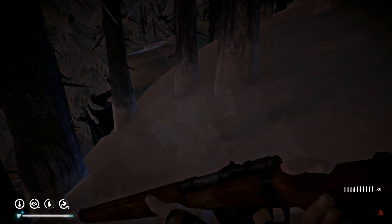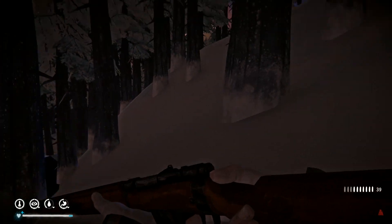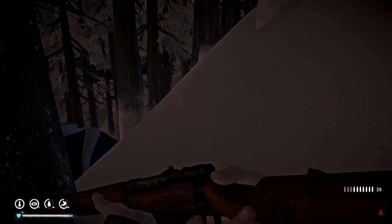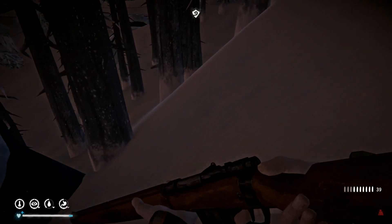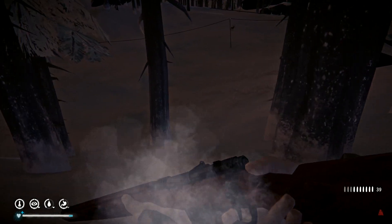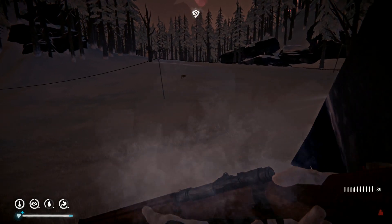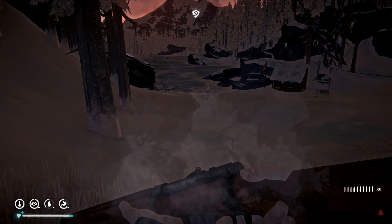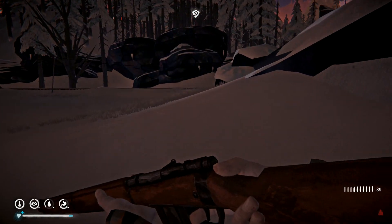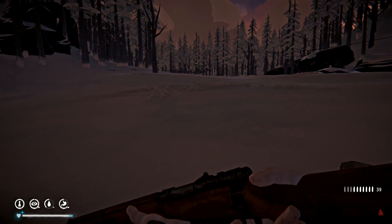We shot the last wolf with our very last flare and he came running around here. There's loads of them over there now - I think it's like somebody suggested, the wolves do start to close in more and more as the game progresses. There's a deer over there - one extra deerskin to be able to repair our deerskin trousers would be good, especially if we've got two pairs. He's run away now. I've definitely tried shooting that deer before.